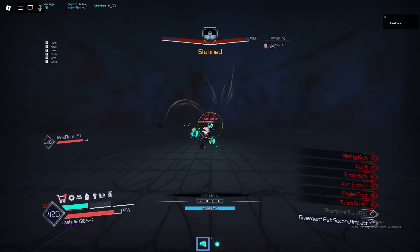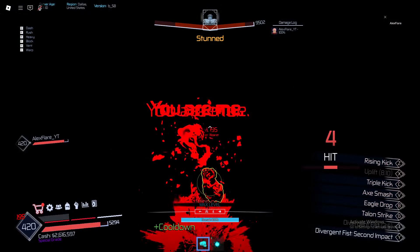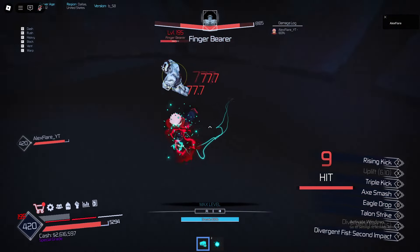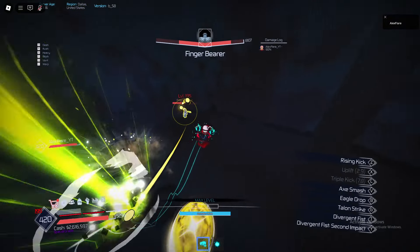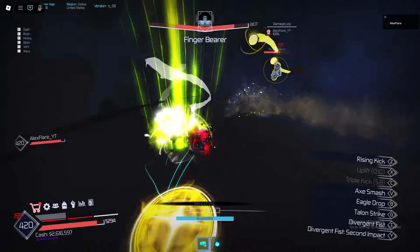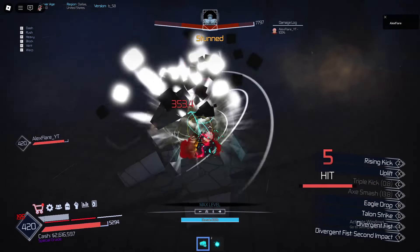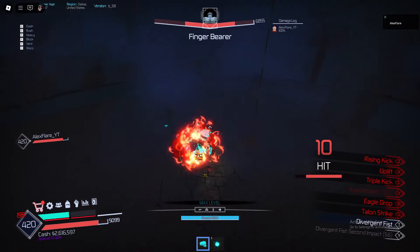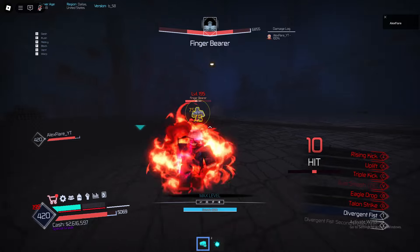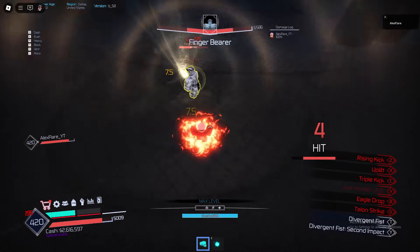This is the first boss, guys, so this is going to be really easy. I'm probably going to win first try. Okay, this is the Key Blast move — let me avoid this. There we go. Axe smash. M1, M1, M1, second impact. Yeah, that's Fuga — I'm on fire. Why does he have Fuga? Is he charging or not?